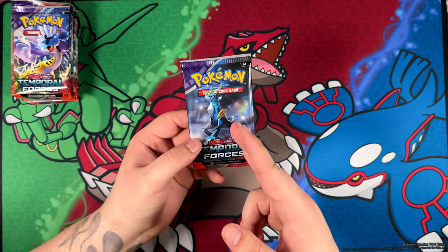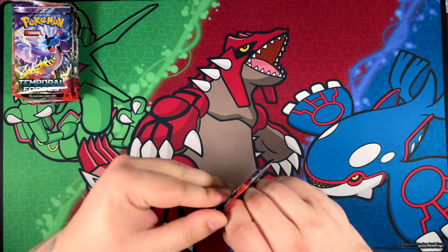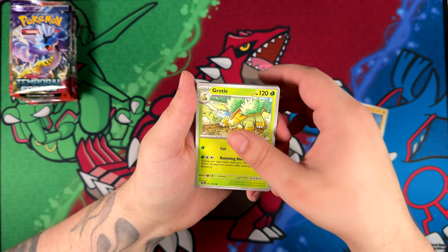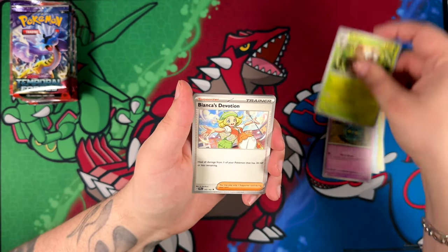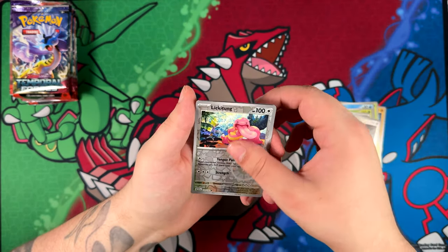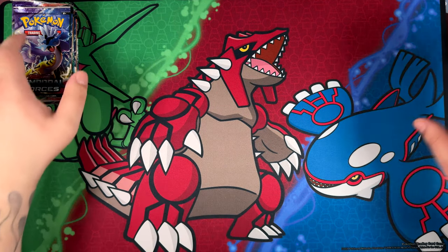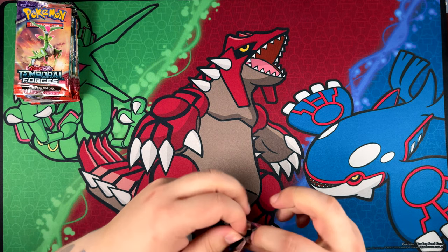This one is going to have a second special illustration rare — I'm going to wish it into existence. Let's see if it worked. Imagine if it worked and I make a Shorts out of this one, that would be something. Bronzor, Shiftry, Bianca's Devotion, Aranjugulus, Noctowl, Lickitung, and a Feraligatr. Unfortunately, it did not work. Imagine if it did though — that'd be something for the ages, something I would probably never live down.